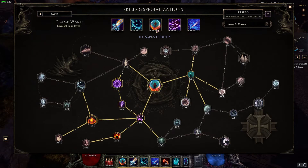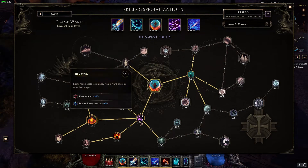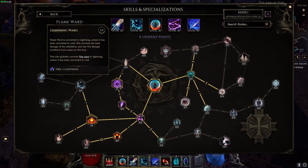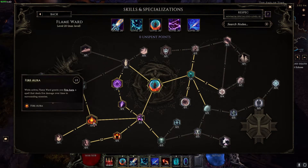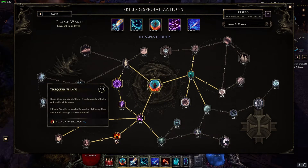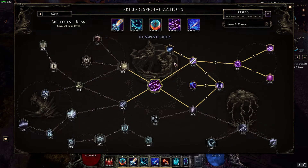For Flame Ward, we have five points in Stalwart Defense, three points in Dilation, five points in Infusion, one point in Lightning Ward, five points in Through Flames, and one point in Fire Aura. When Flame Ward is active, it gives you 10 added lightning damage and 250 percent increased lightning damage. This is going to make spark charges hit a lot harder.